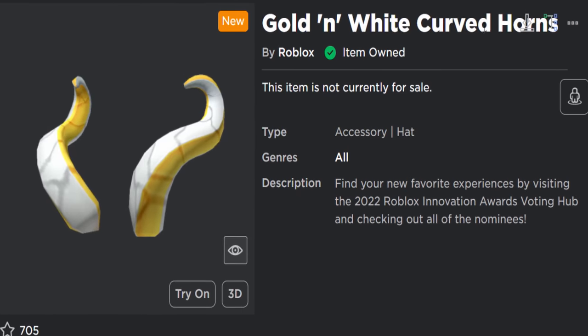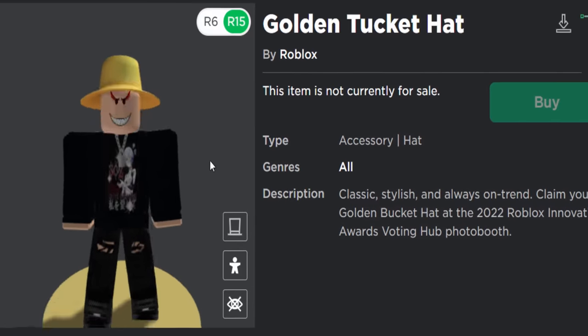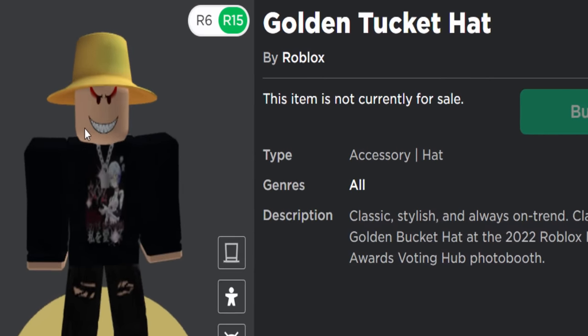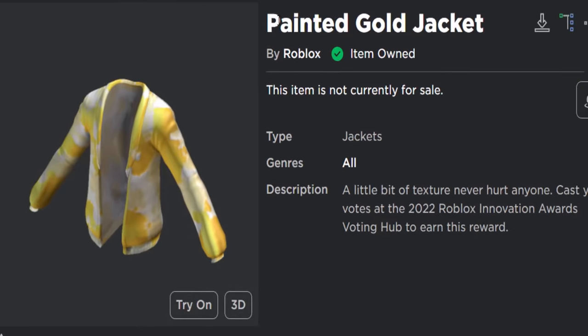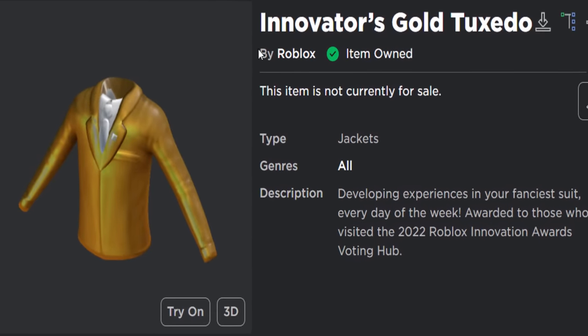These are the horns — gold and white curved horns, they look pretty cool honestly. Here's the golden hat we're going to get, it's called the golden tucket hat, yeah it's pretty interesting. Here's one of the LED clothing jackets, it's called the painted gold jacket. And the final free item for this video is the Innovator's Gold Tuxedo.